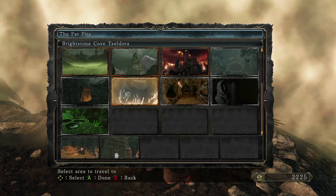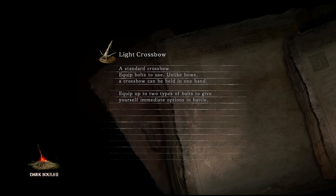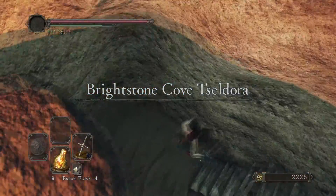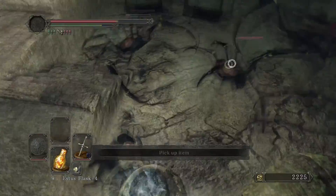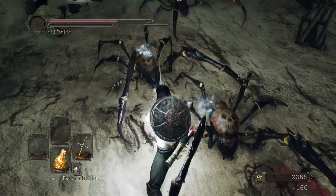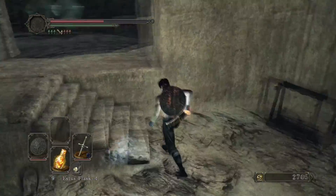We're going to travel back to Brightstone Cove. We got spikes off the ledge where that weird looking human spider thing lives. There are a couple of things we want to do on the way to Freya.